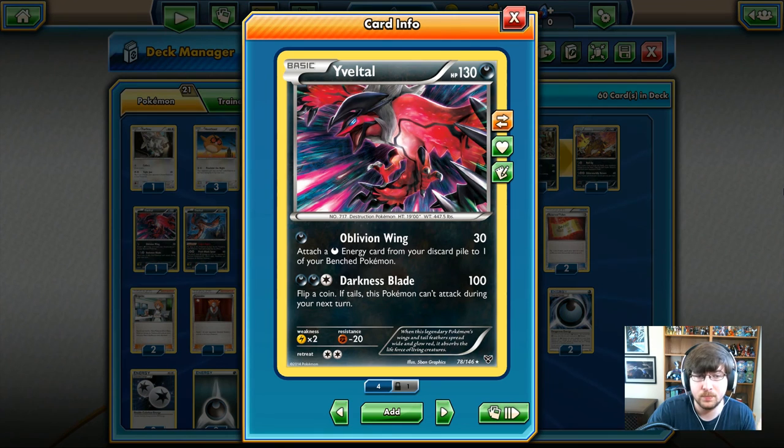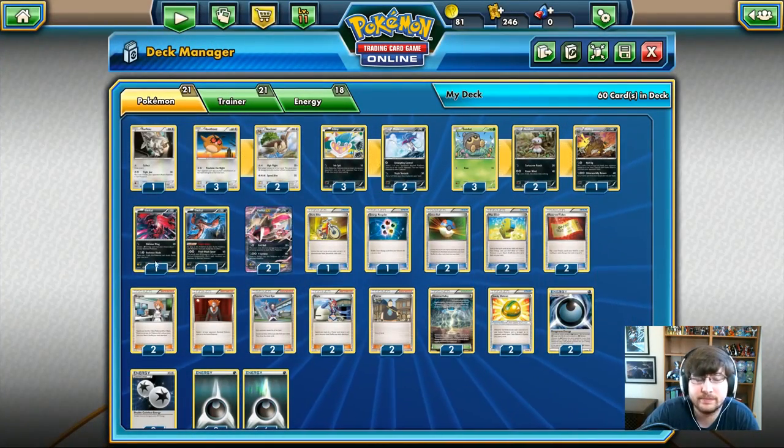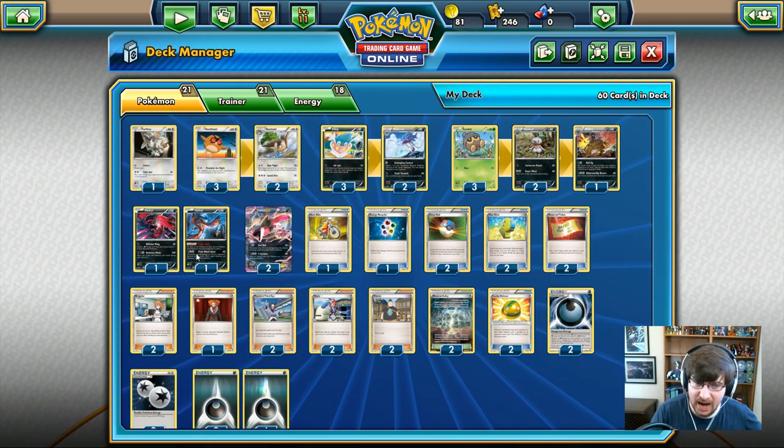We have two Yveltals in regular form. We have 130 HP, dark type Yveltal. Oblivion Wing - X and Y standard, coming back in Steam Siege, which will be awesome because this card should stay in standard for a very long time. Oblivion Wing: one dark energy, 30 damage. Attach a dark energy from your discard pile to one of your benched Pokemon. That can really clutch at the right time because I guarantee we're going to lose a lot of Pokemon. It also has Darkness Blade: two dark energy, one colorless, 100 damage. Flip a coin - if tails, this Pokemon can't attack during your next turn.